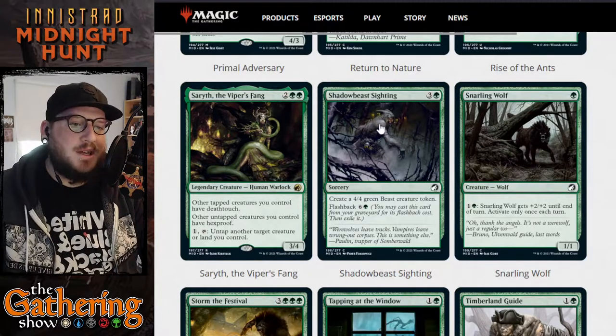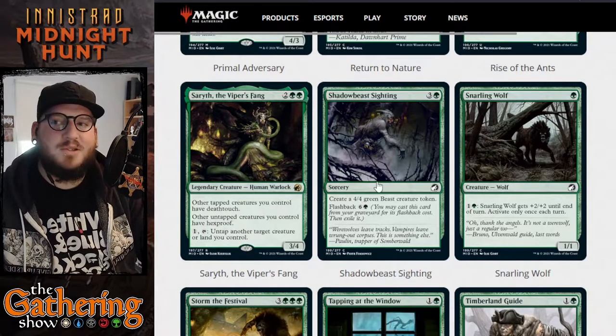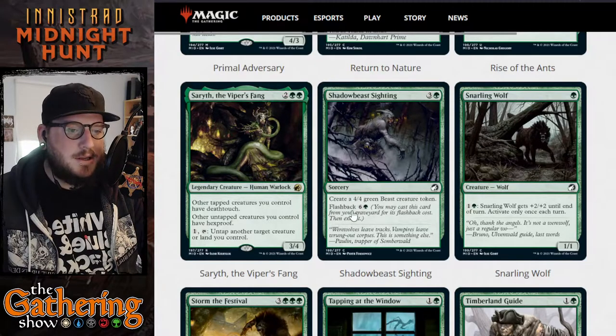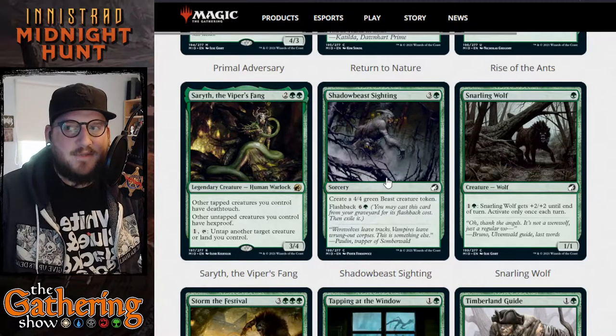The next green card is Shadow Beast Sighting — three and a green, it's a sorcery. Create a 4/4 green beast creature token. You can pay six and a green to cast it again from your graveyard.